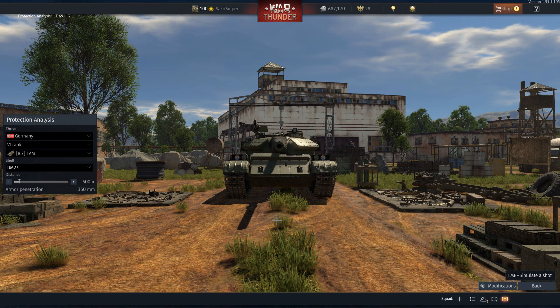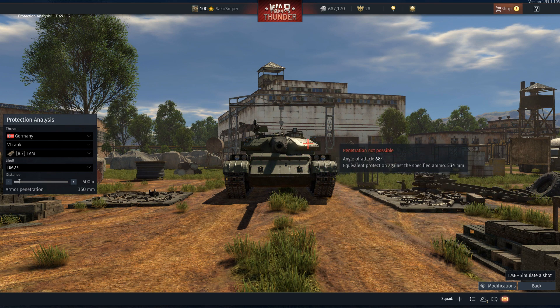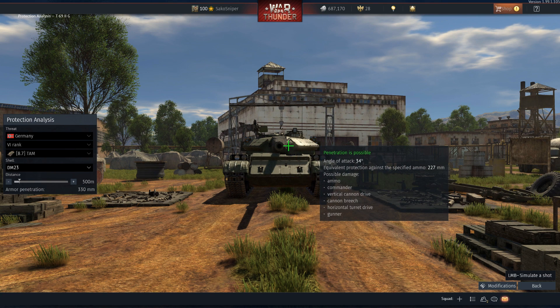Moving on to armour performance against APFSDS, we'll be testing using the DM-23 round, the most common fin round found at around battle rating 9.0. Starting with the lower frontal plate, we have around 170mm of protection, and the upper frontal plate is slightly better at around 200mm. Because of the well-sloped turret sides, the turret cheeks are pretty much an auto-ricochet against APFSDS rounds. However, the centre of the turret around the gun mantlet is an easy penetration for DM-23 rounds, providing only around 220mm of protection.